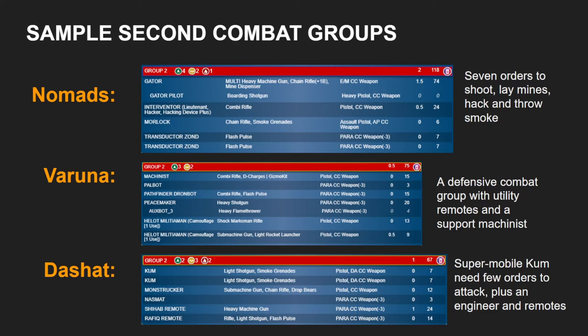It's not an ideal situation that the Morlock spends all five of the orders — plus its Impetuous order — in that group, but it could. Either way, this is a combat group using five models that leaves 10 free in the first combat group, and you have a lot of capability in here: Infowar, big guns, defense, smoke, and close assault — and it will work, basically, with the order count that it has.